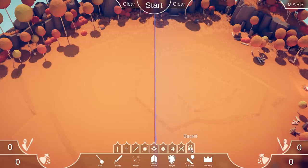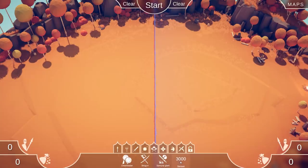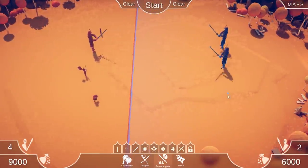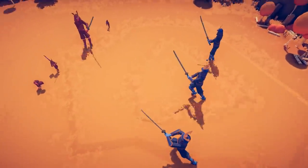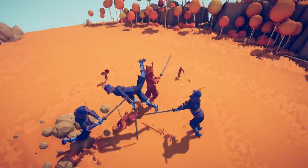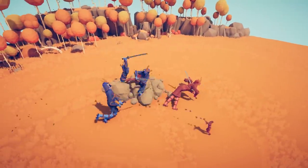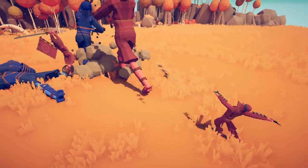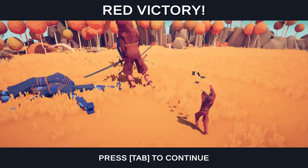Now, before we continue, you'll be able to see there's a new tab that's been unlocked down here - it's called Secret, and you can see we've unlocked all of these units already. So let's take a quick look: the Sensei, the Samurai Giant, the Shogun, and the Cheerleader costs 1,000. We're going to put them all up against three Samurai Giants. The Cheerleader, look at that! Look at the Sensei - holy smokes. The Sensei is definitely my favorite unit so far. He's even throwing shurikens from behind, like some trick shots - fantastic.